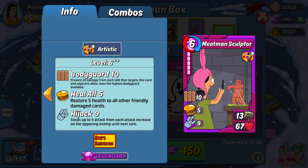First up is the legendary power combo card, Meatman Sculptor. This is a great pre-combo card. While its attack isn't anything special, its 67 HP is one of the highest in the game for pre-combo cards, making it an excellent candidate in any defense deck. It has some really nifty skills as well — the 10 bodyguard is great to protect it and your other cards, and the 9 hijack is very useful to keep your opponent's cards from getting out of control. The 5 heal all is also great as it isn't limited to any one particular show or trait. Running multiple quad fuses of this card can be an excellent heal wall for rumbles and challenges.